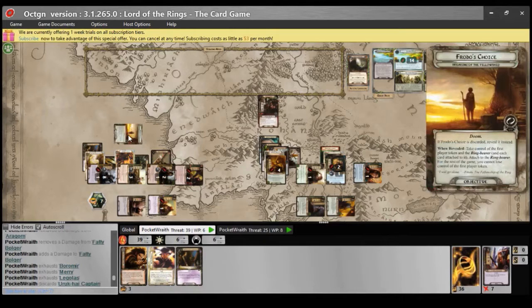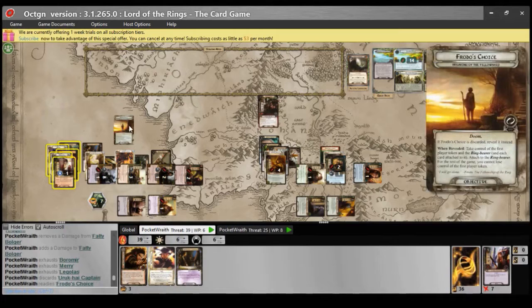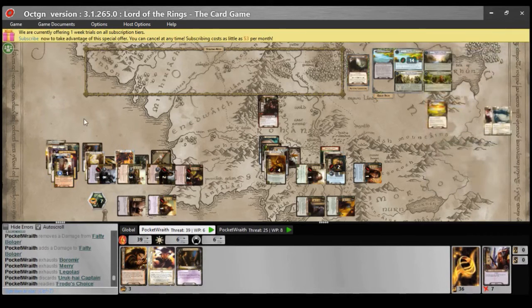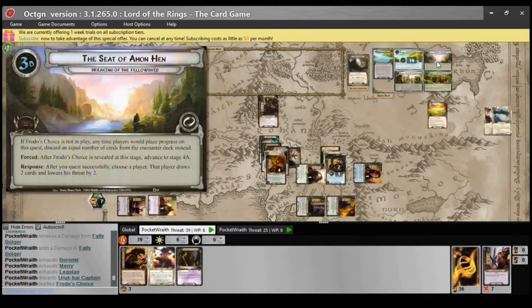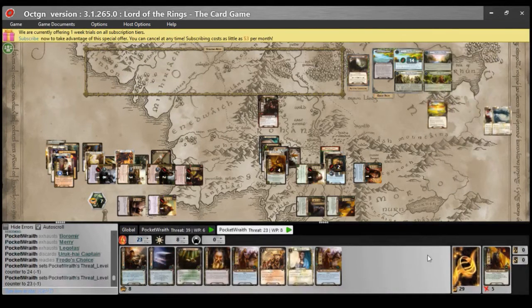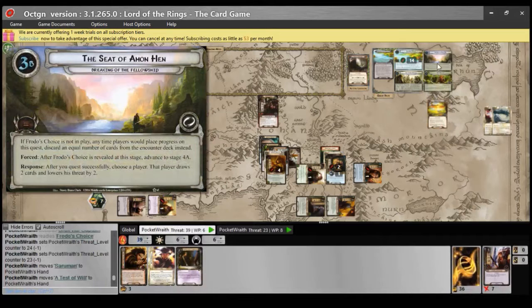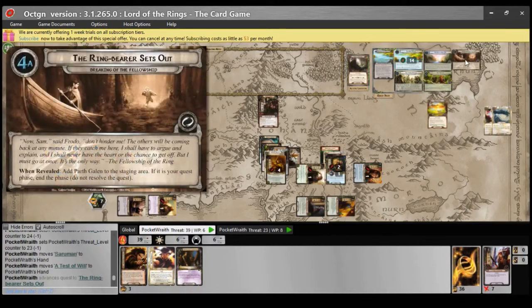Frodo's Choice was the shadow card — if Frodo's Choice is discarded, reveal it instead. When revealed: take control of the first player token and the ring-bearer, and each card attached to the ring-bearer. For the rest of the game, you cannot lose control of the first player token. We both quested successfully, so this deck should drop its threat and draw two cards. After Frodo's Choice is revealed at this stage, advance Stage 4a: The Ring-Bearer Sets Out.